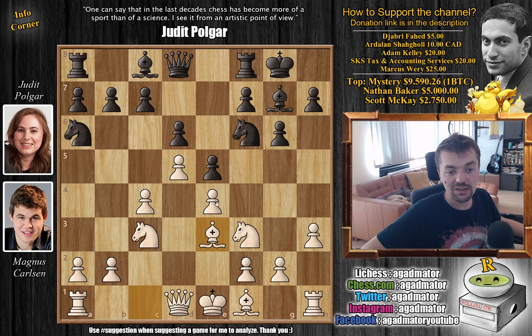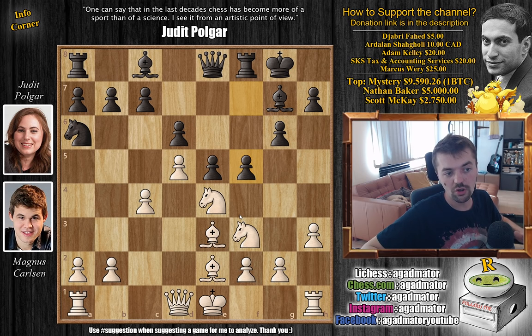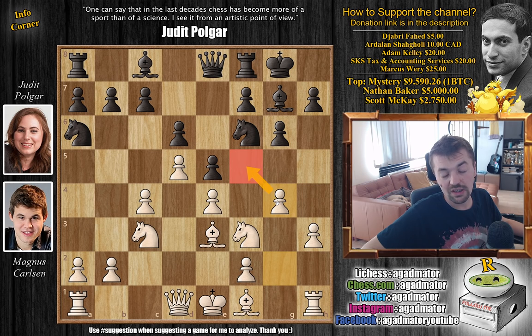We have bishop to e3 by Magnus and now queen to e8 — somewhat a rarer move today. Most popular is knight to h5, making room for the f5 pawn. But Judith decides for queen to e8, and here we have g4. g4 defends against some very tricky lines because you have to keep an eye on the f5 square. For example, if you just continue developing, there are ideas like knight captures on f5, sacrificing a piece to create a very strong attack. Magnus, not interested in this, especially as it's a rapid game, goes for g4.